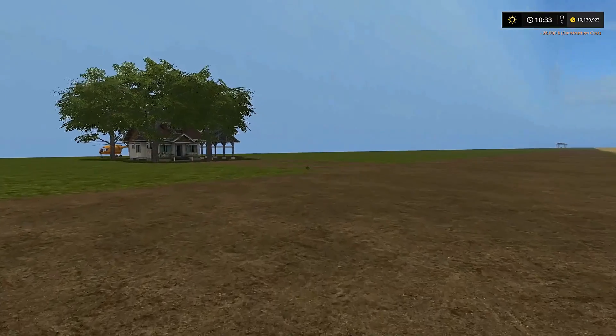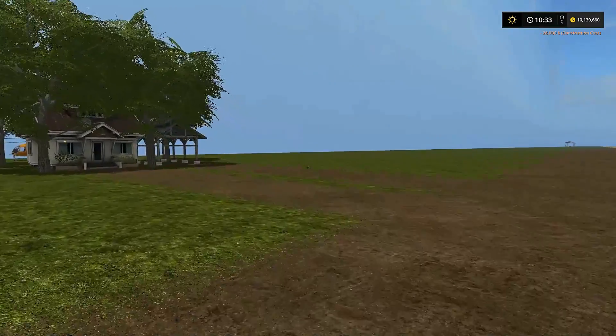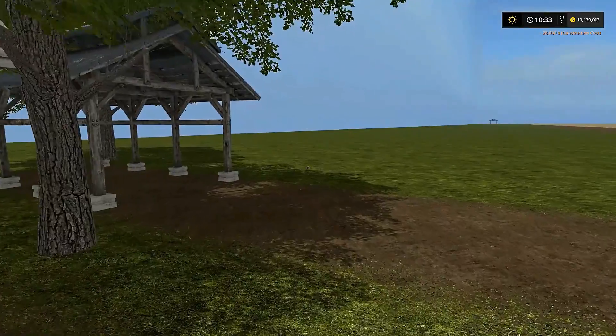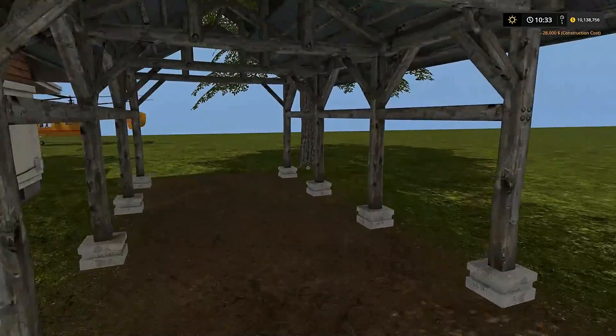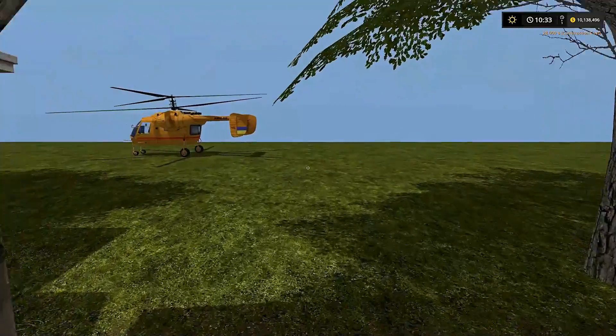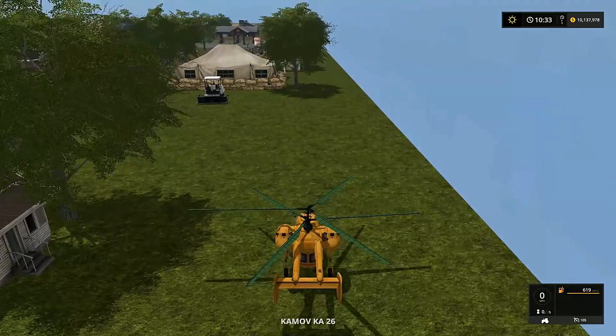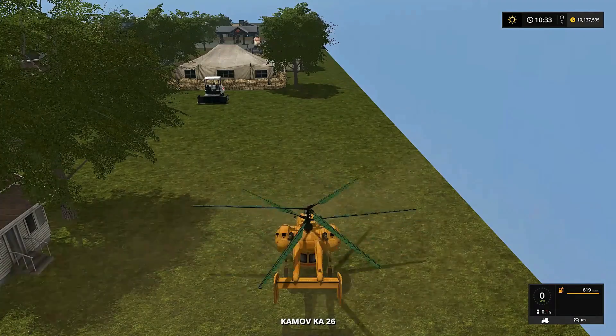It looks like a home, doesn't it? Well, Bob's not home. So let's take a little ride in the chopper, get up in the air and see what we've got done so far.